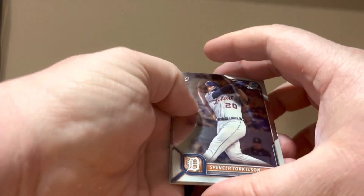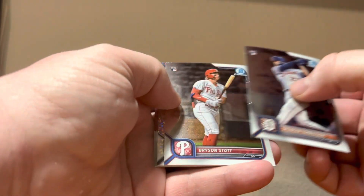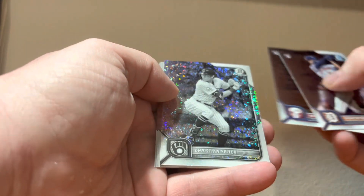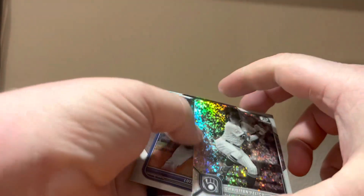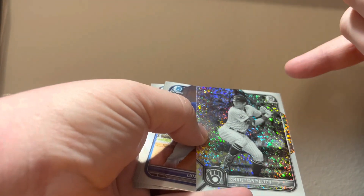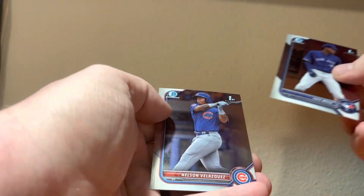The more I see people opening Bowman Chrome Megas, the more I realize the only cards I really want are the Megas. Spencer Torkelson, Bryson Scott, Kristen Yellich — this one's to $199, the Vets and Rookies Black and White are to $199. Luis Miza, Nelson Vasquez. I might just wait and purchase the Mojo set from somebody instead of buying — I might buy a couple, but it won't be much.